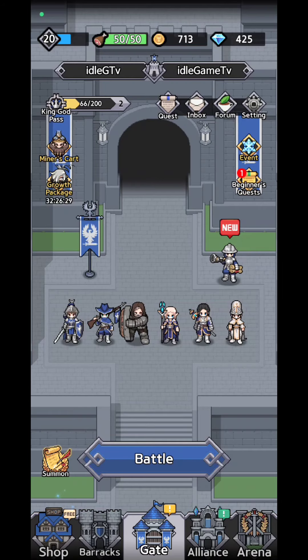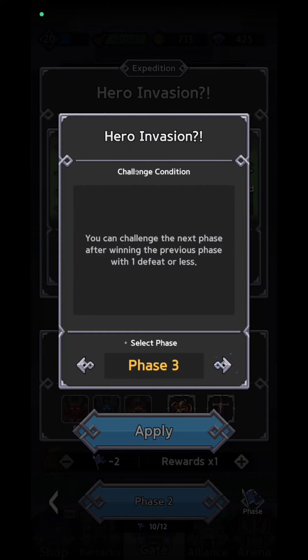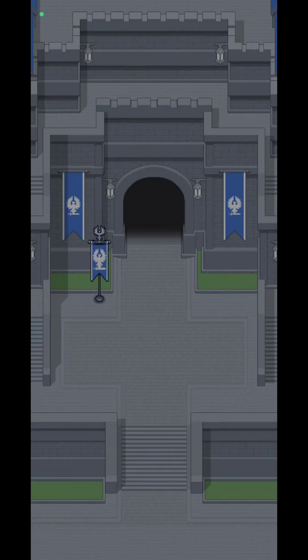The expedition, depending on the day you play, is going to reward you with crowns, books, or gold coins. When you're playing the gold coins day, try to get as much as you can. You will have phases over here — try to change the phase every time in order to move to the next one.